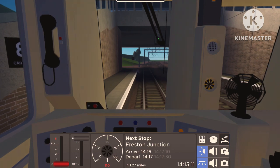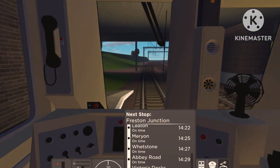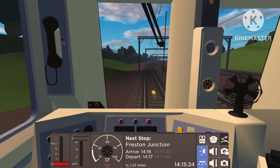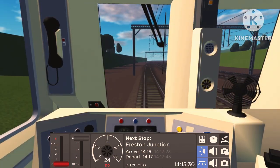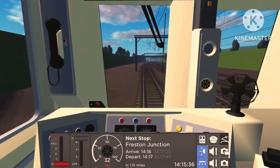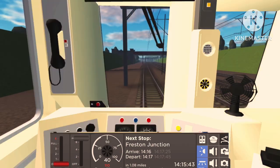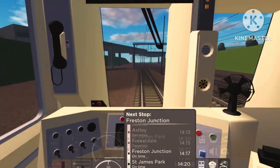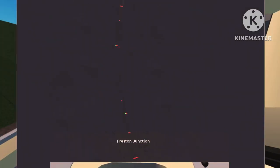Freston Junction is 1.27 miles away so we've got some time to pick up speed. We continue to Victoria Harbour but I'll save that for another video. I still need to get the Ashteen pack and the Bellman Green pack to drive down those lines — haven't driven there yet and it'll be nice to do a video on that. Let's get going — 1.8 miles until Freston Junction. Let's have a look at the map; our train and Freston Junction are just up ahead.